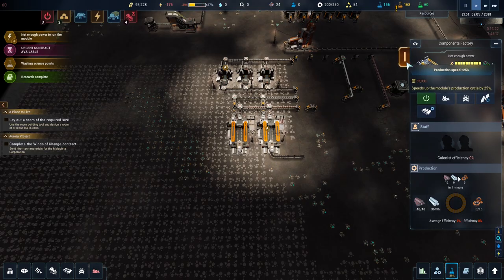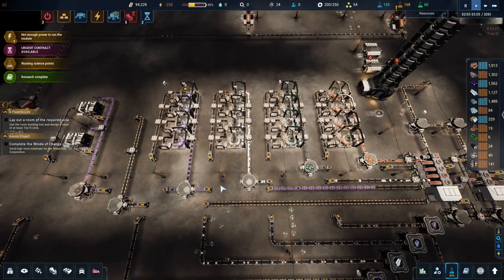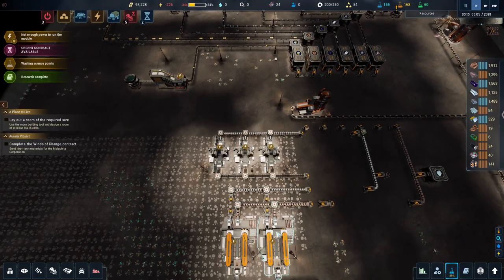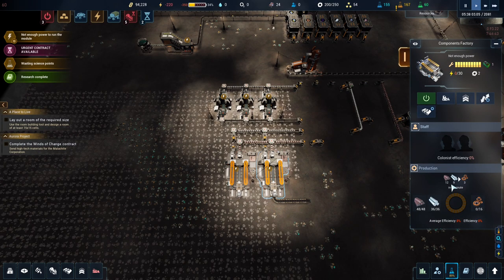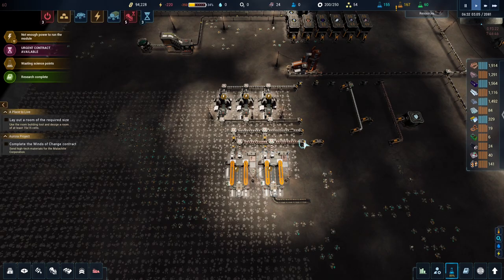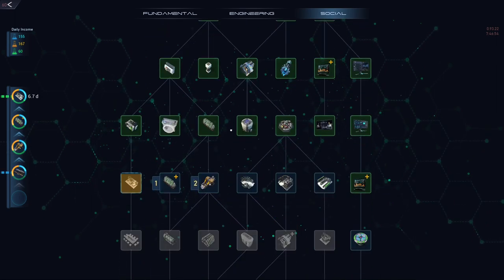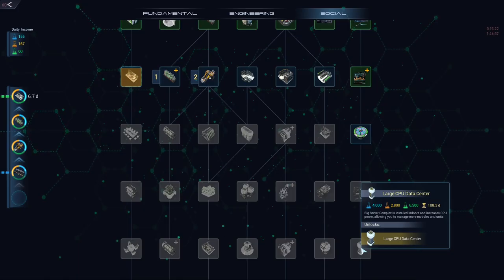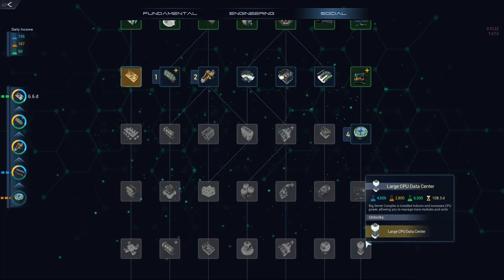You can also upgrade machines with production bonuses to make them run faster — but all other machines can be upgraded too, so that's fine. These are running at 15% so it's not using nine materials a minute — it's barely using one a minute. We don't really have to ramp up production. What we do need is more CPU. CPU is in the social tree — here for the little CPU center or here for the big one. I'd like to get the big one.